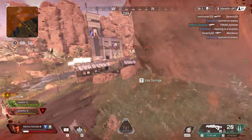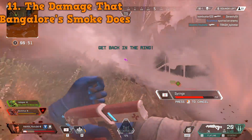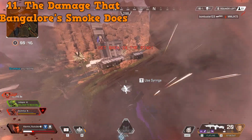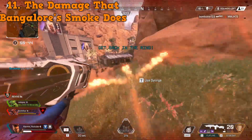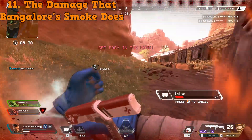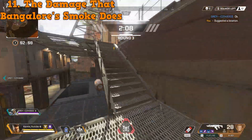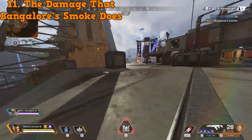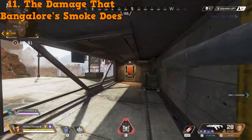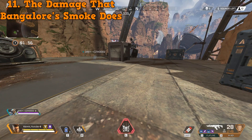The next tip involves the damage Bangalore smoke does. When you hit someone with Bangalore smoke it does 10 damage, and you can do splash damage hitting two or three people for 10 each. It's not much, but it's something. A good time to use this: if you drop in the game and you're in a punch battle at the very beginning — you're both at one hit, no guns — you could actually shoot smoke at the guy and kill him. That'd be one for the highlight reel.